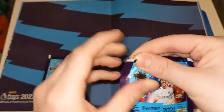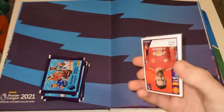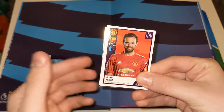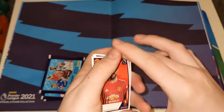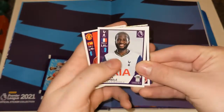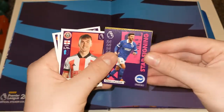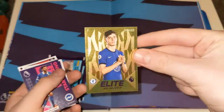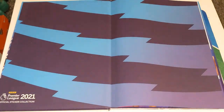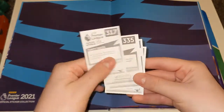Here is the next packet — it's an SA pack. Sorry if it seems a bit bright, I am using flash along with my normal light. So here we have Tanguy Ndombélé, really improving for Spurs this season after a bit of a flop season last time. We do have Ben Osborne for Spurs. We do have Adam Lallana star signing, which I think is a swap. And that is a good pull — Kai Havertz elite! I think that's a need, so I'm gonna check through the album.